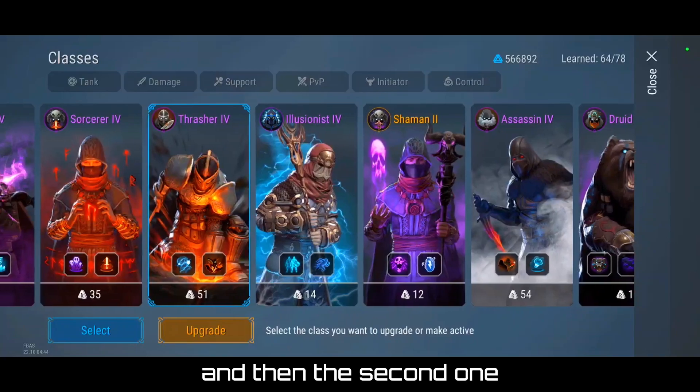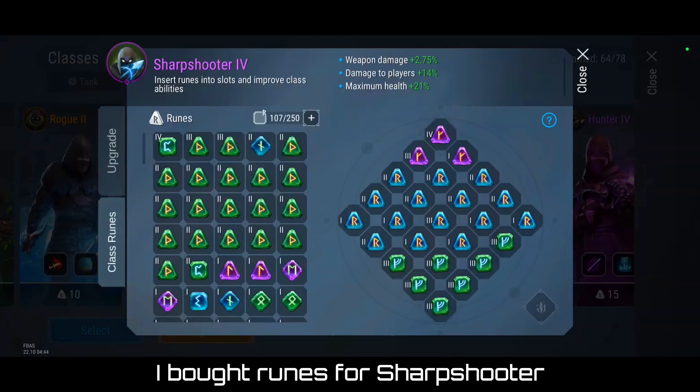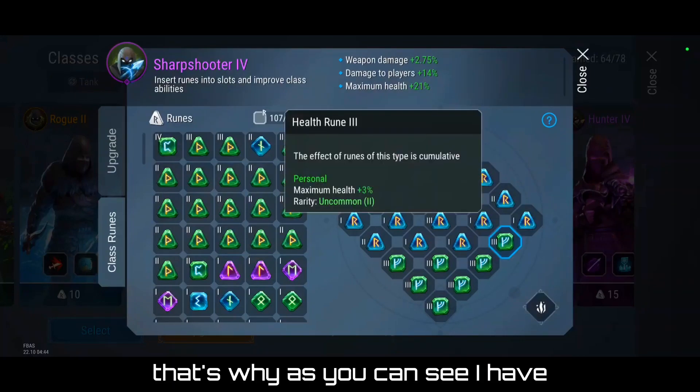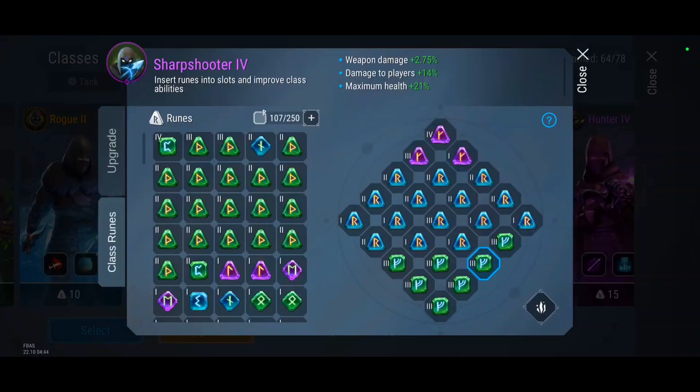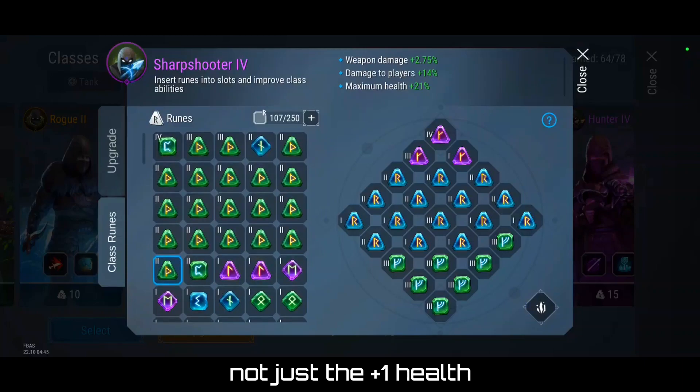The second one is Sharpshooter. I bought runes for Sharpshooter back when it was first released. That's why, as you can see, I have health runes which are the percentage type, not just the plus-one health or something.